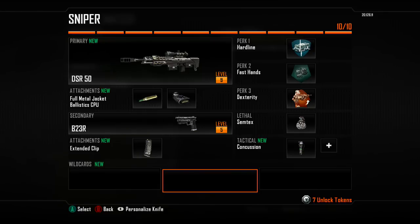For perk tier 2, we're going to be using Fast Hands. This enables you to swap weapons faster, and when you're looking to swap to your pistol for short range engagements, that is really beneficial. Perk tier 3 is going to be Dexterity, which enables me to aim faster after sprinting. This is more prevalent for SMGs, but in terms of climbing to higher ground — which I like to do with the sniper rifle — it is so much more useful.